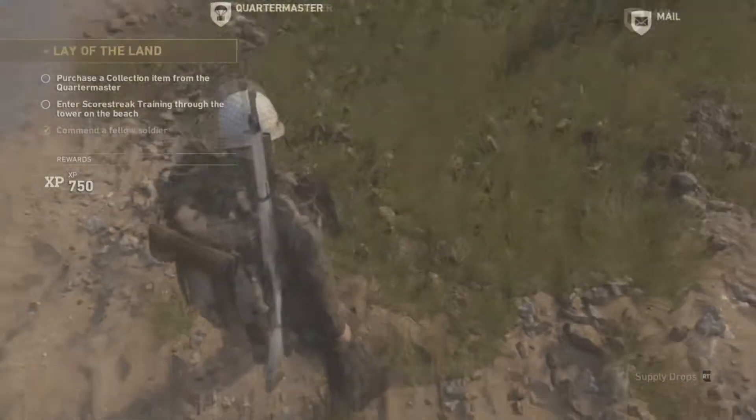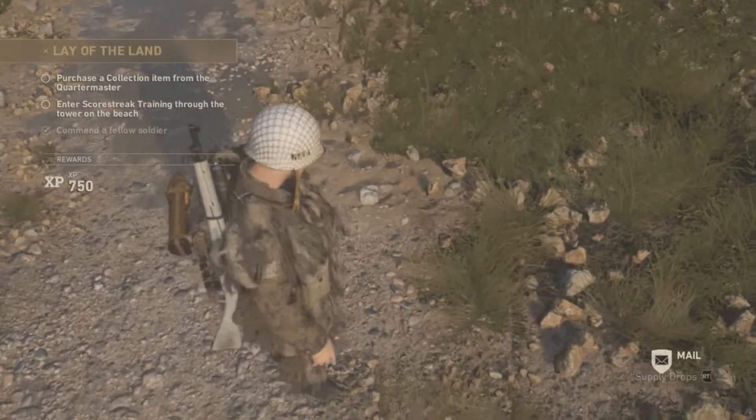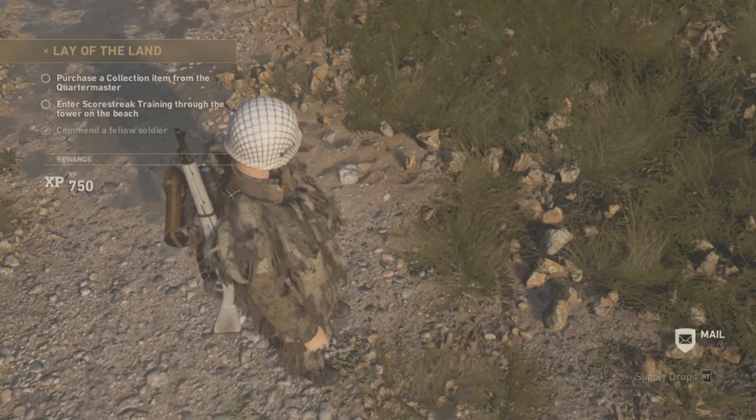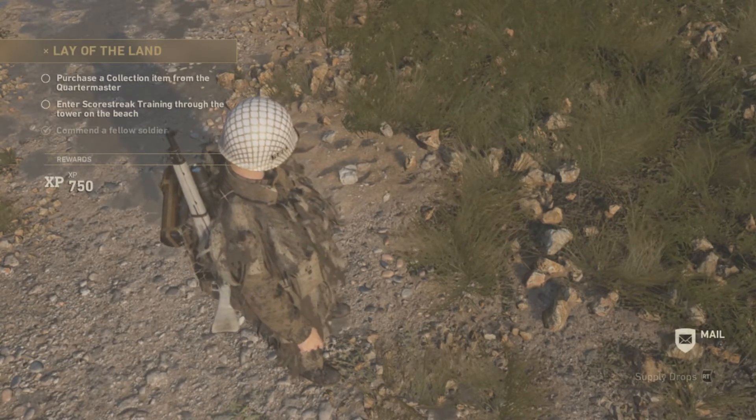Now that you're back in the headquarters, what you want to do is hit down on the d-pad. Once you hit down, you want to crouch — hit the crouch button — and just move. Do not sprint, just move forward.